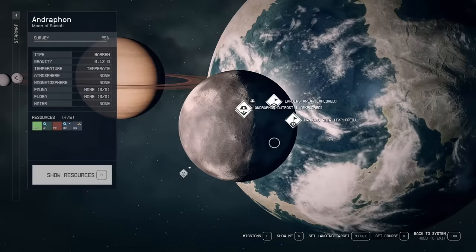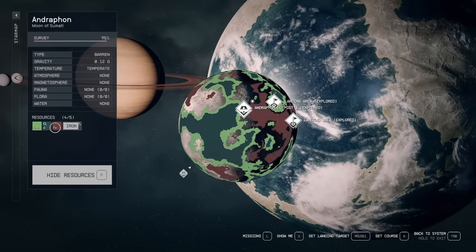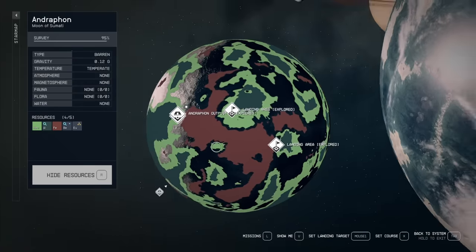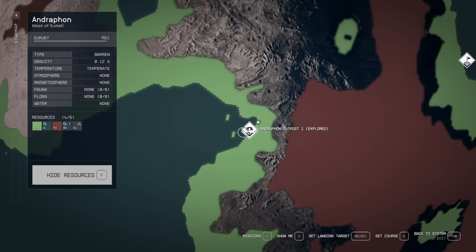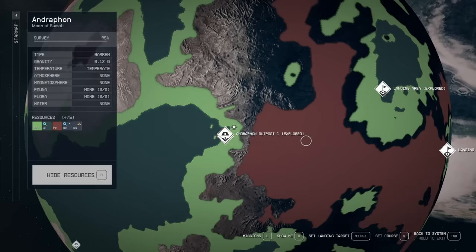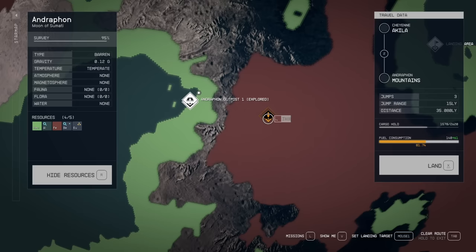We're going to be going to Enderaphon. If we show our resources here you can see we have helium, aluminum, iron, and beryllium, as well as europium which is worth quite a bit. We've set one of our outposts near iron and helium on this moon. Now we're going to set up an iron mine here as well, so we'll land close by. All you need to do is scan the planet to see where the resources are, go to the iron deposit, and land.